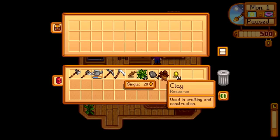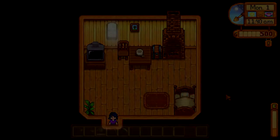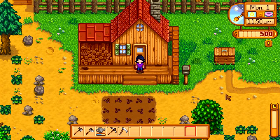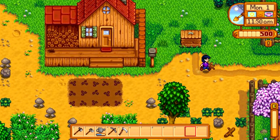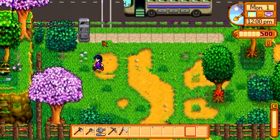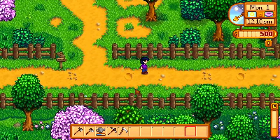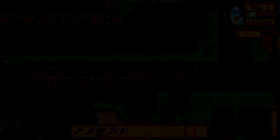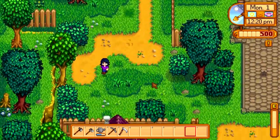Just put that down and go back into our little decrepit house here. I'm going to pop that down right there, open it up, put the sap, the clay, the stone, and all that stuff in there. I've already started working on the parsnip quest, so I can't really do much there. So now we're just going to go around town and meet some people. The bus is out of service — that's neat.